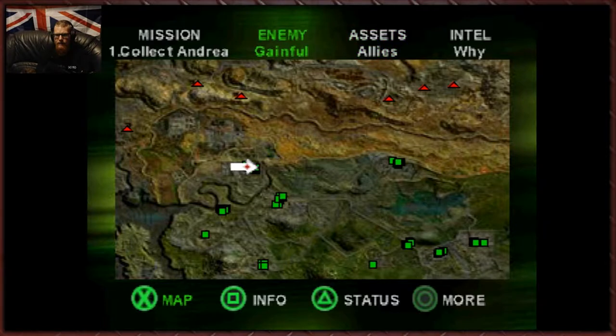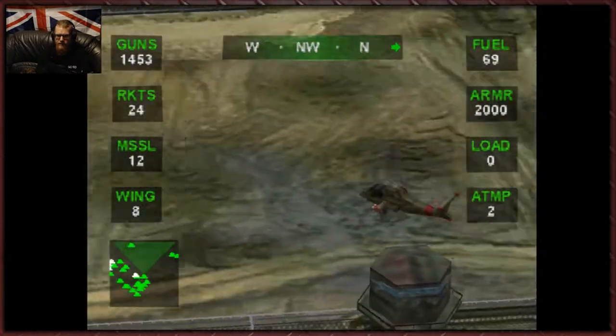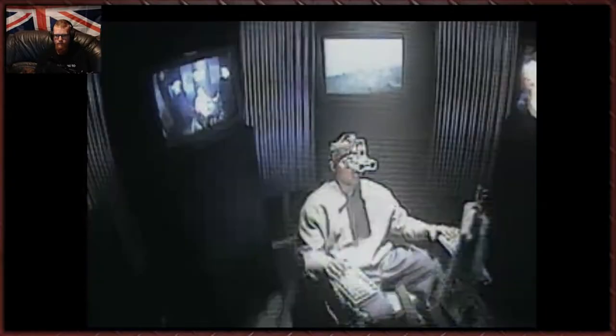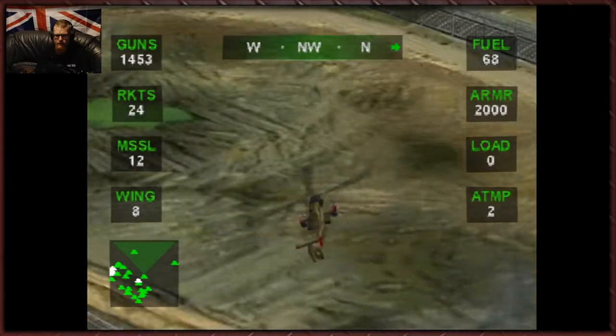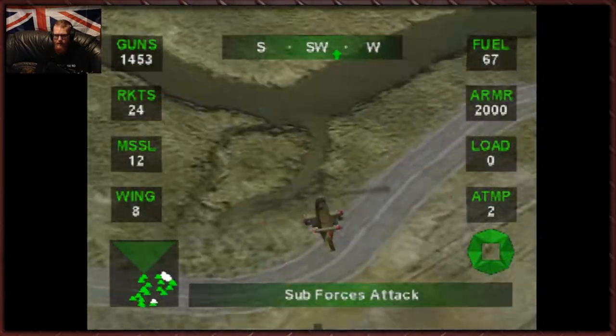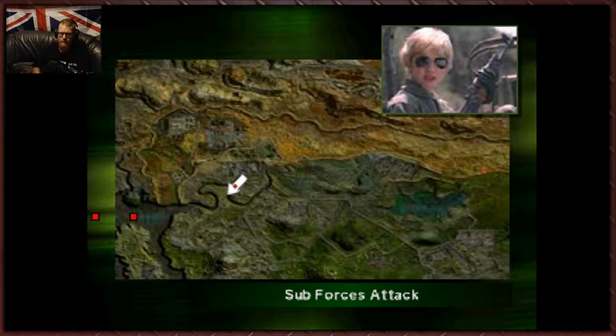Let's put that armor there. Now I want to go after the Gaskins. Commander, we've got multiple attacks all over the zone. I know buddy. Right, let's deal with the mini-subs first, I think. These mini-subs are a little bit of a pain in the ass. Use our ground units to your advantage, Commander.